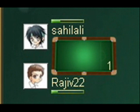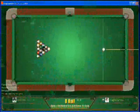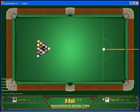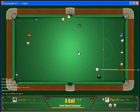In the finals, it was Sahilali against Rahi 22. Sahilali is from Pakistan with 538 wins and 418 losses. Rahi 22 gets the break. He breaks and sinks two large balls — the 9 and the 11 ball.